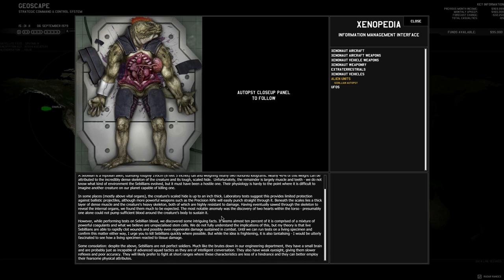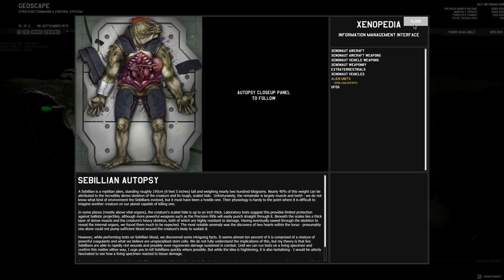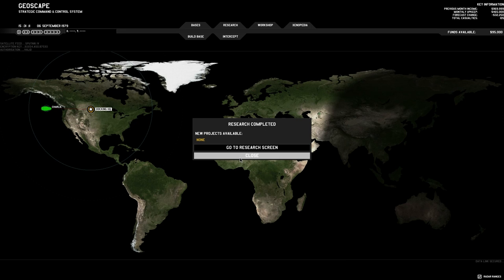We just got a Civilian Autopsy notification — this is the first time I've had an autopsy here. If you've played Enemy Unknown, a lot of these prompts seem fairly familiar. We got an automatic autopsy by recovering the corpse. This goes into our Xenopedia, which is our encyclopedia for alien life. We also got information on the Light Scout UFO. I like that the game keeps hitting you with new projects available — if you find an artifact, it'll tell you, which is nice.